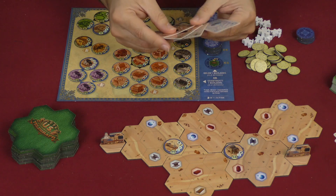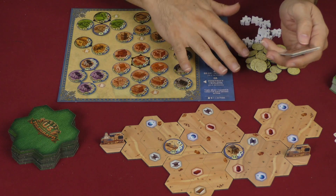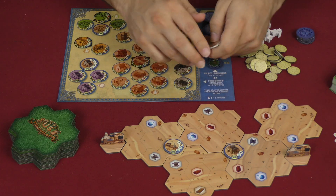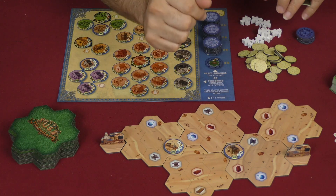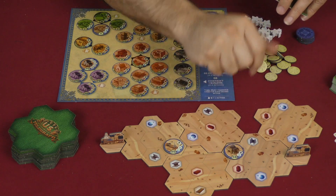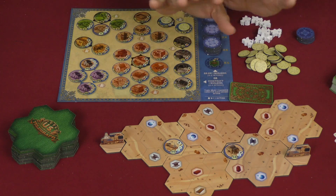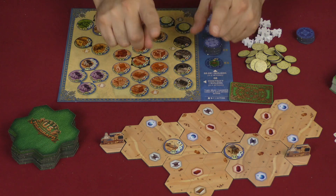So there you go — that's how the game works. You're going to manage your buildings, draw them at the right time, manage your hand of cards, try to make smart connections, try to trick your opponent into being forced to make bad moves just to block you, and then ultimately try to get that victory: all of the buildings or two major cities touching.